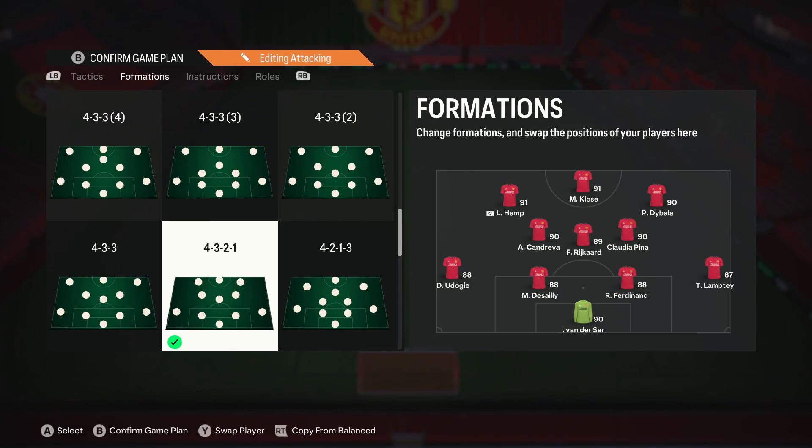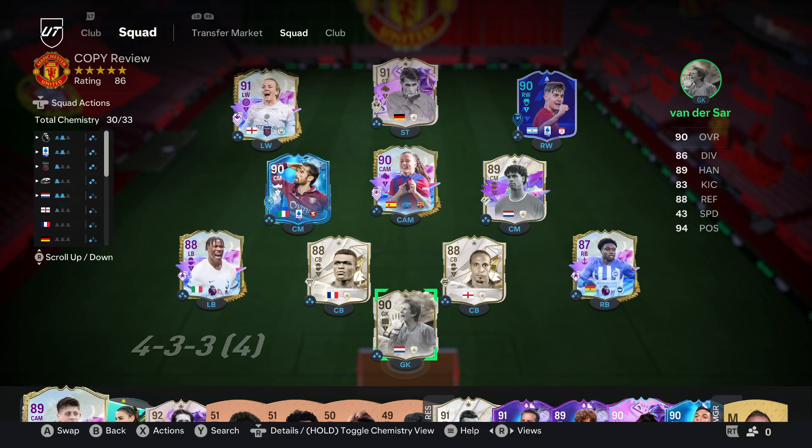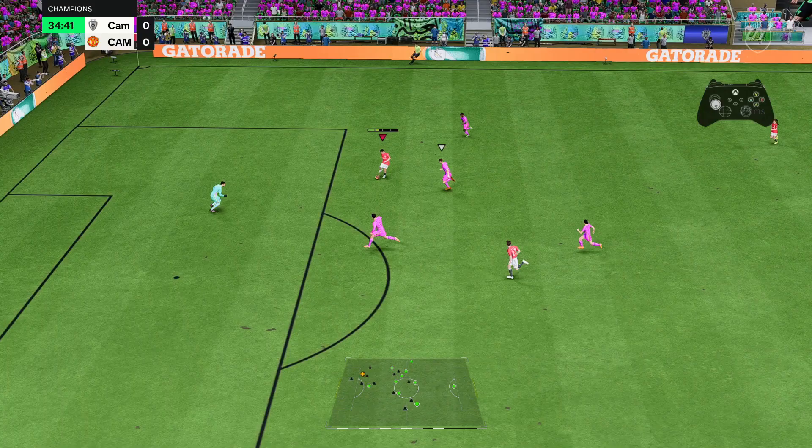Quick step accelerates faster during explosive sprint, which can allow this guy to be a little more explosive and pretty good in space. We'll be trying out Klose as our main striker in a 4-3-2-1 so he can be our main focal point in attack. Let's hop into the gameplay and have some fun with this closer card.